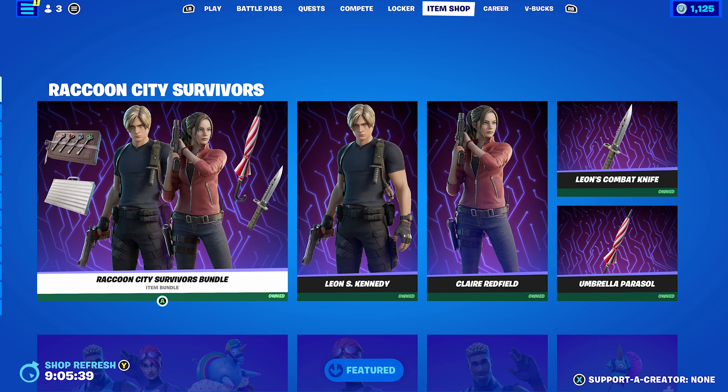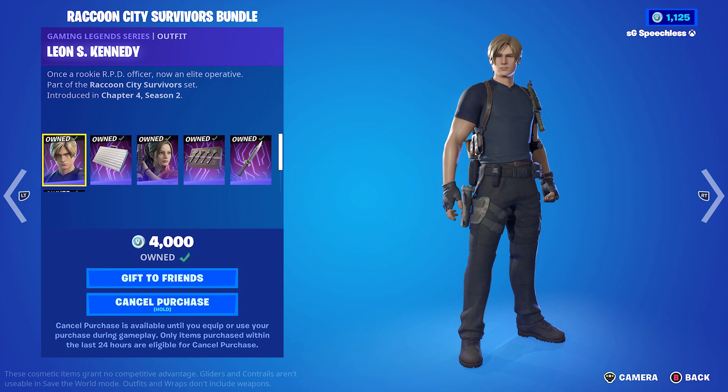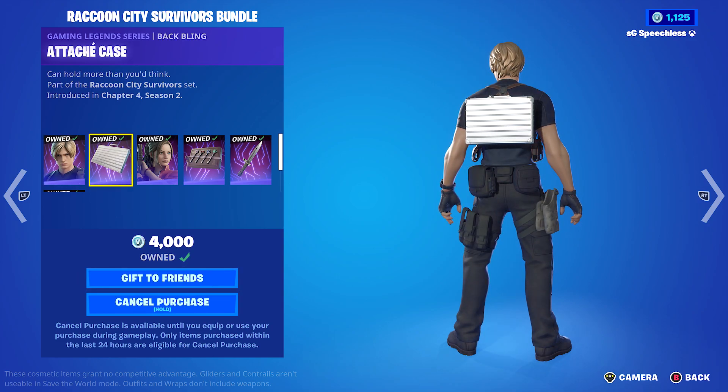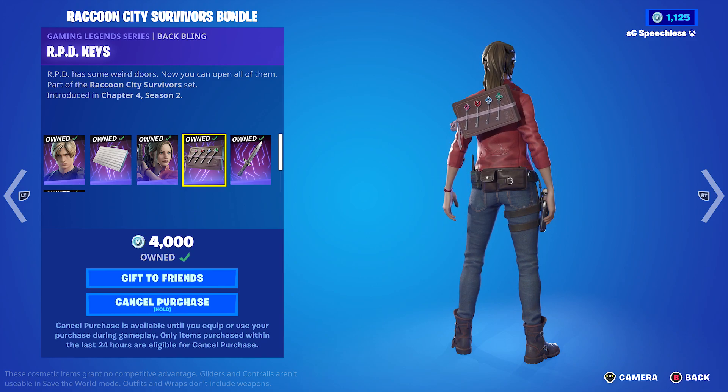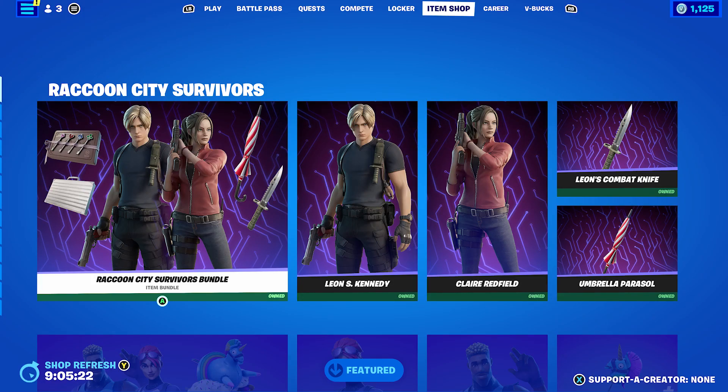I decided to pick up the Raccoon City Survivors Bundle, which comes with Leon S. Kennedy, Claire Redfield, Leon's Combat Knife, Umbrella Parasite, and the backblings for the respective characters — the Attached Case for Leon and the RBD Keys for Claire Redfield. The bundle itself costs 2,100 V-Bucks, so if you want the skins, I'd suggest picking up the bundle because it's quite a good deal.